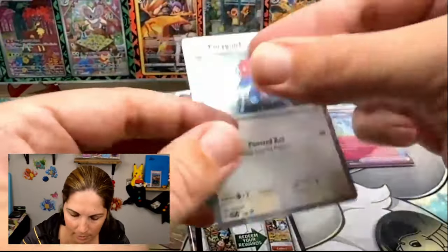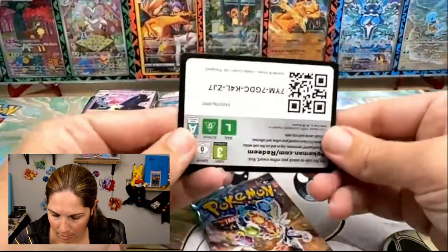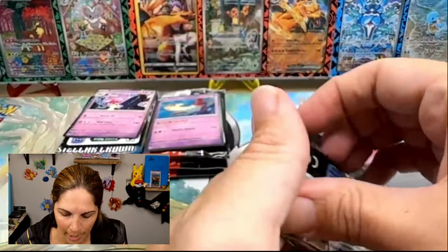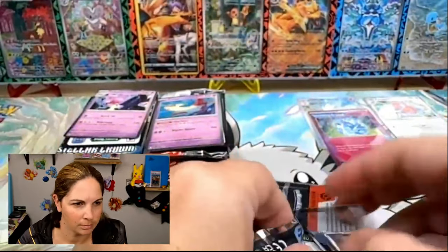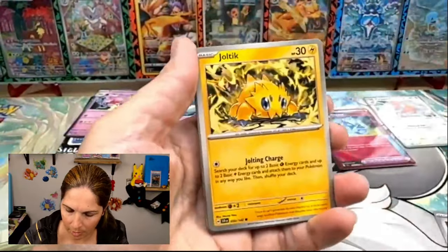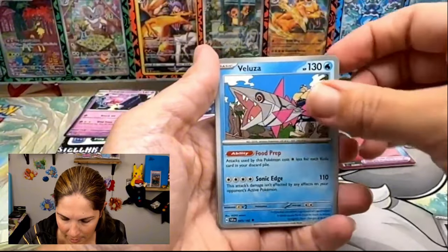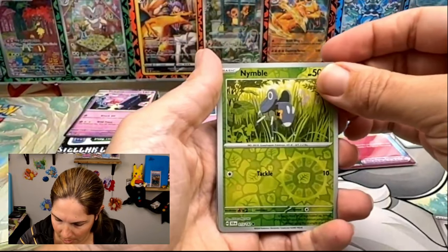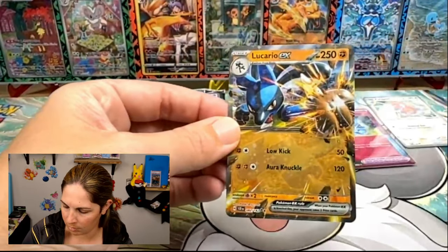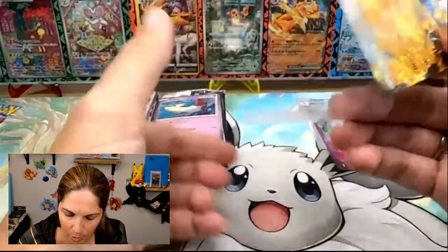We are going to do the Porygon now — we sleeve it. It is going into the master binder to help master the set. We get a nice code card and one pack. Let's see if we can get another double banger — that'd be amazing. If so, I may go out and get a whole case of these things. No double banger, but did get an EX.